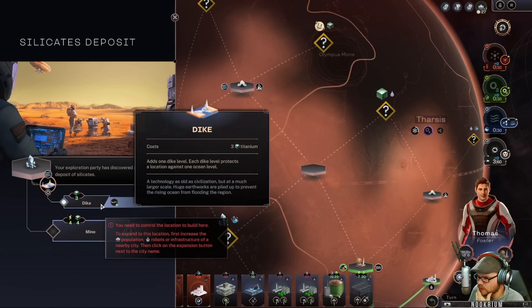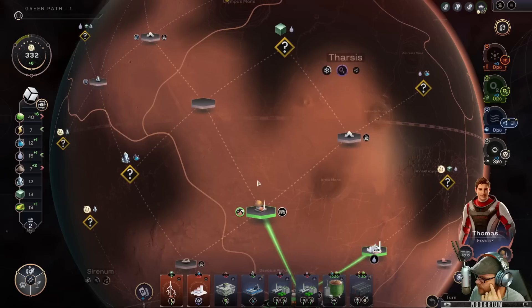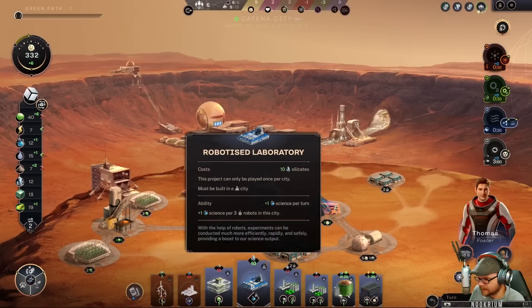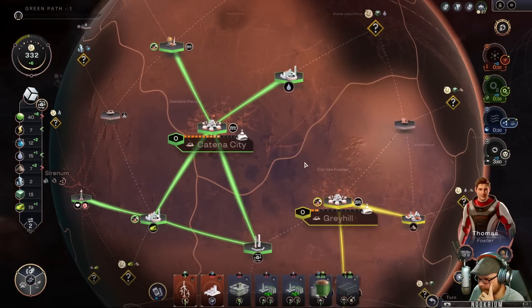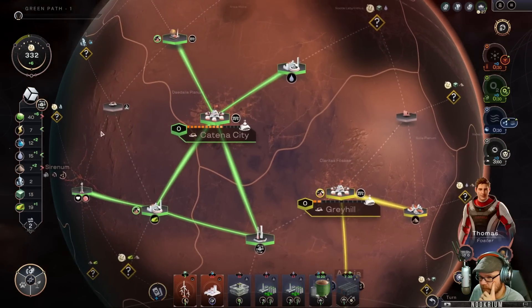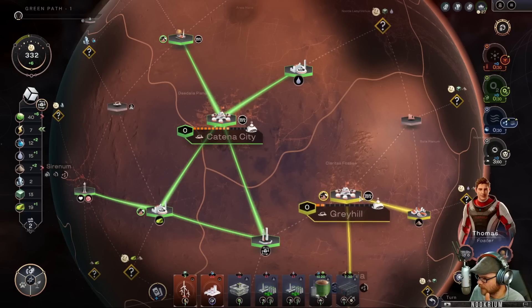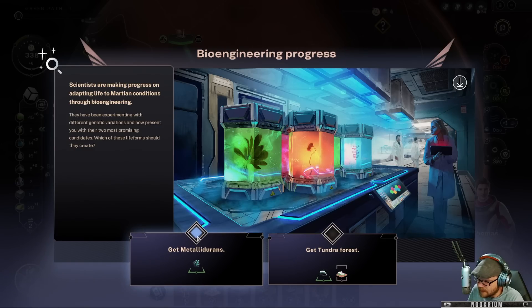Each dike level protects a location against one ocean level — so it would keep oceans from flooding us. We've got the stuff we need to make that building. Science is coming in now. We used all our power up this turn, so I'm going to take a trade off and put more power in. We want more power every turn. Wind turbines — that's what we want.